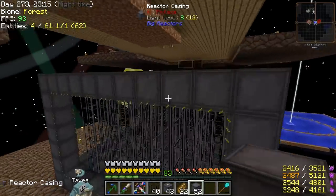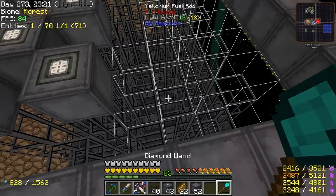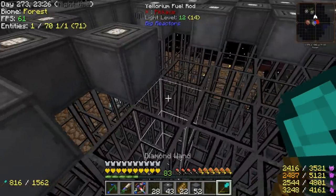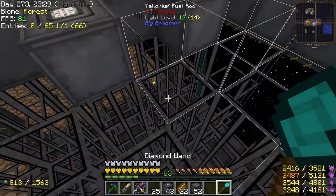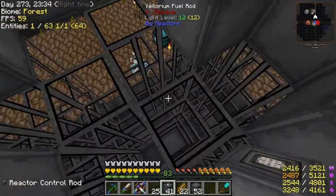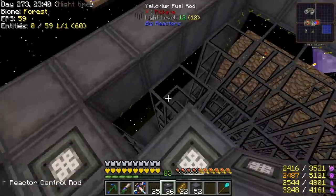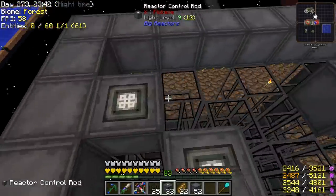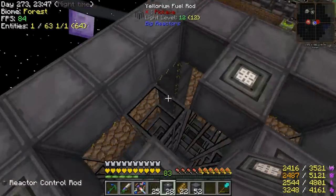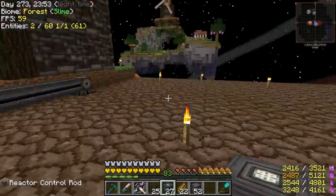I don't know the optimum high-efficiency way of arranging the fuel rods, but I think a checker pattern is pretty good, so that's what we're going to go with — all the way to the top. It's going to hold a lot of fuel actually. Above each of these we need the fuel rod controllers, and then in between these fuel chambers — this is where the yellowrite goes — we have to cool it with some sort of coolant; I think we're going to go with enderium.